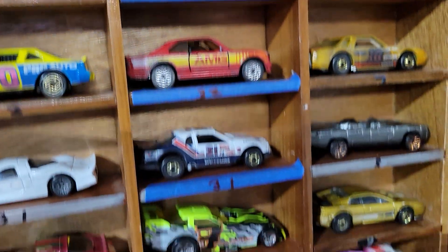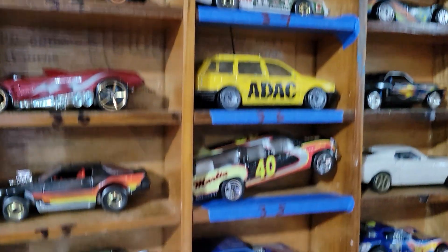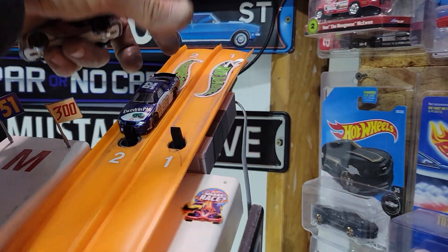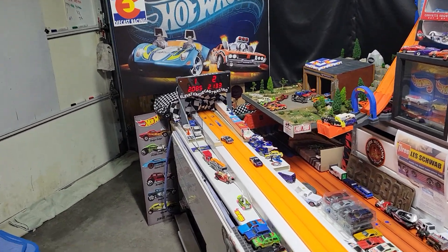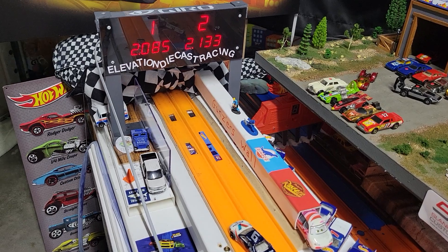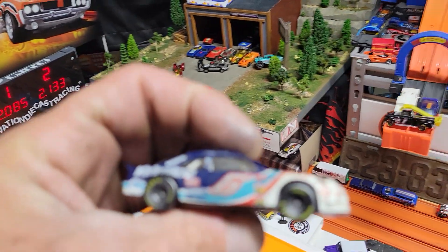Oh, Kyle - Kyle's a roller. Got two Kyles in there in the top tier. But with a 2097 on the inside, what can he do on the outside? 2085! There's the next entry into the race.